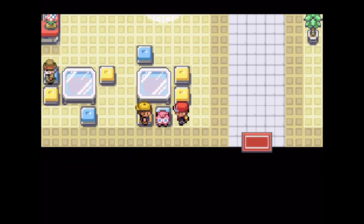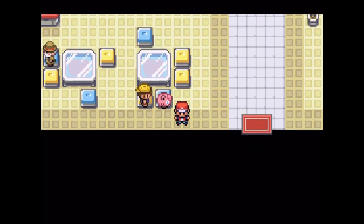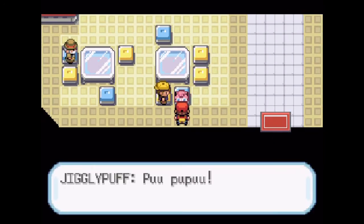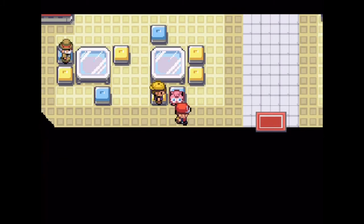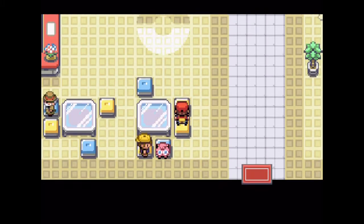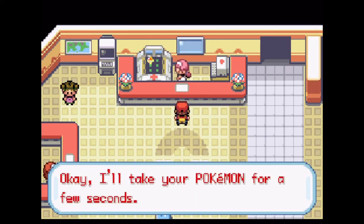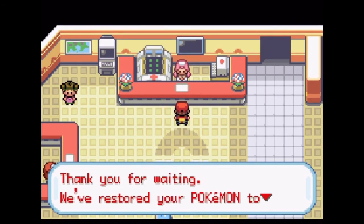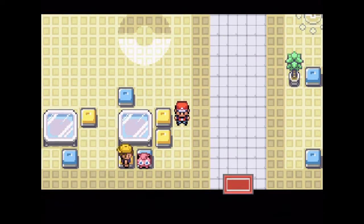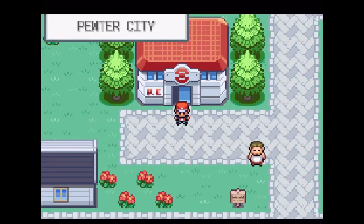Oh my god, look at that Jigglypuff's eyes — they're so big! It's like someone took a little ball of pink, slapped some black on the edge, and then put on big googly eyes. Like someone took one of those pink spiky bouncy balls and just slapped two googly eyes on it. Why is its eye so big? It's kind of unsettling. Kind of nerve-wracking. I don't like it.